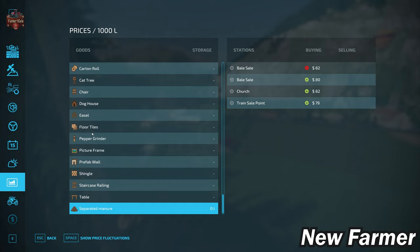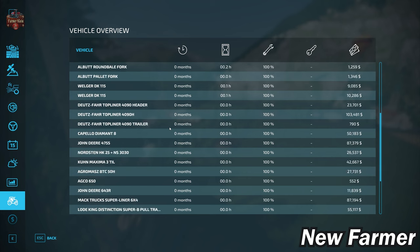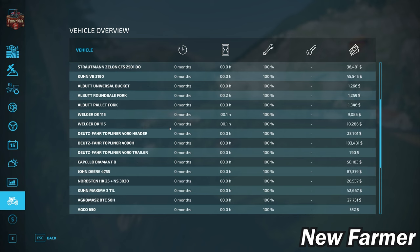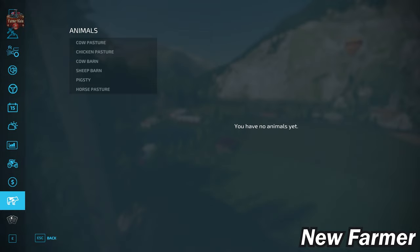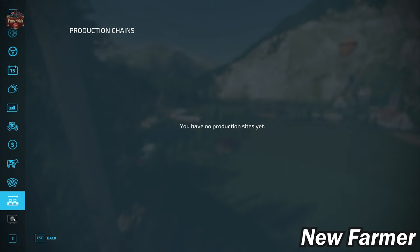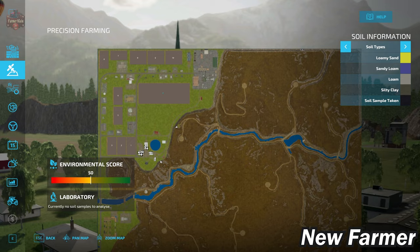If playing with pumps and hoses enabled, you can sell separated manure. The vehicle overview shows a decent list of starting equipment — all owned, none leased, with low operating hours and good maintenance. There are several animal pens at the main farm, though no animals are available at the start. Contracts are available, and we do not own any production chains at start. The map has 20 game cartridge collectibles.